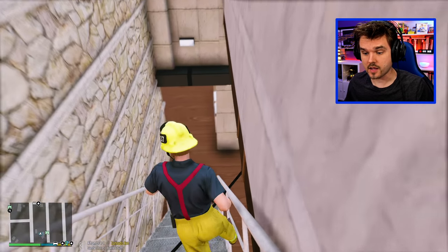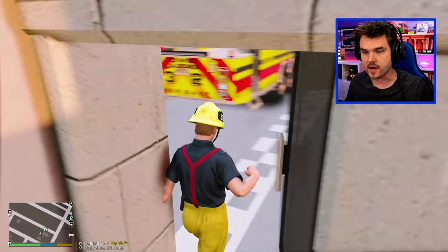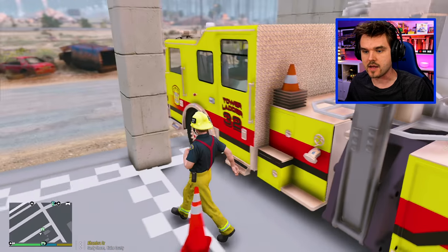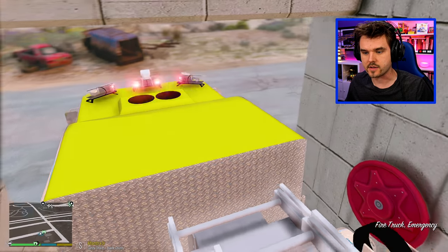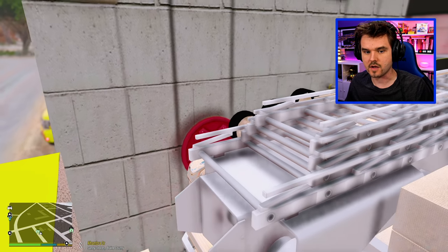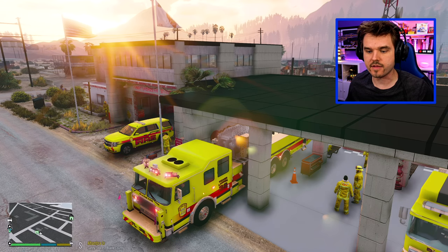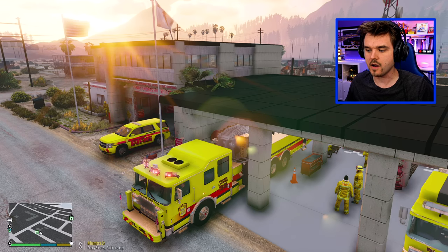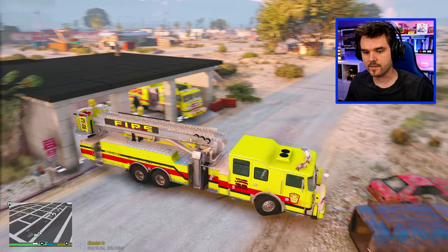Okay guys, we just got a call — looks like a kitty cat is stuck up in the water tower, so we're going to go ahead and respond out that way. We're going to be taking our big ladder truck, and we're also going to have a Tahoe responding with us, Code 3. Dispatch, Tower 32 is going to be responding Code 3. Let's go ahead and pull out of the fire station.